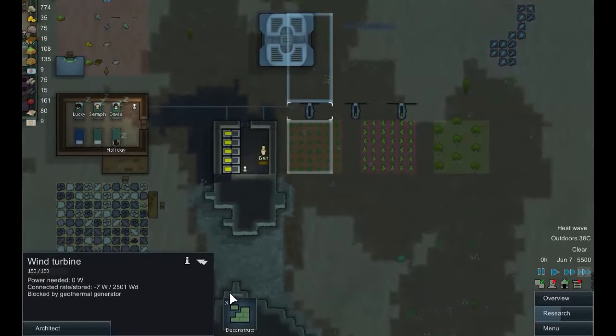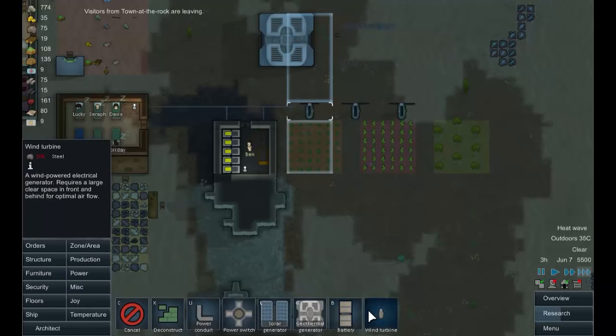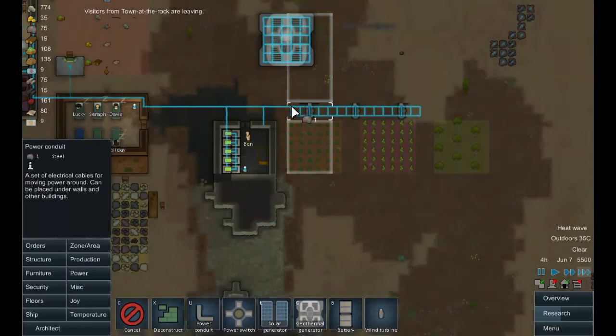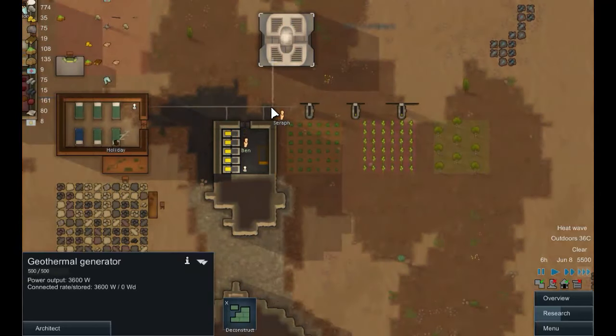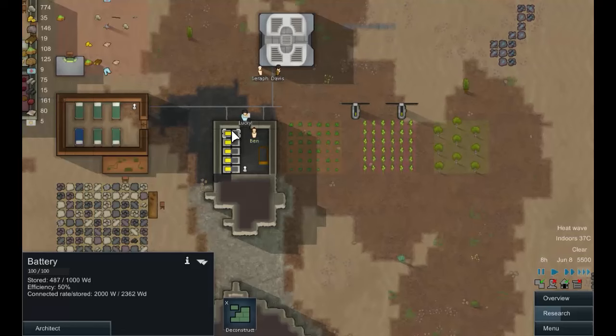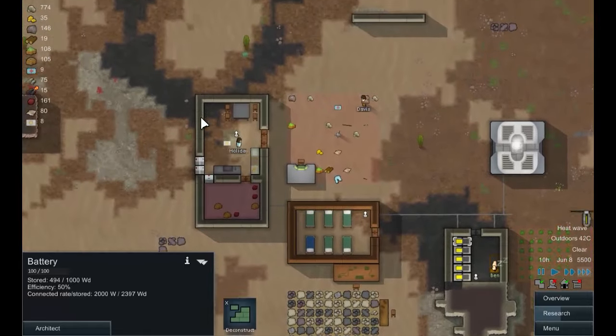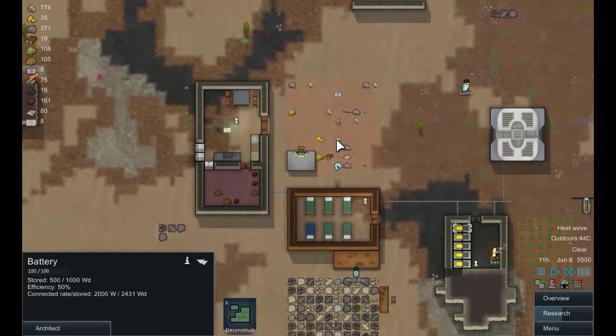We need to get rid of this — so deconstruct that. What we'll do is we'll replace that with a power conduit, and we need to put power conduit down there as well, because otherwise this does nothing. Yeah, those are filling up nicely. As soon as we get Ben recruited, we can get him out and get that sorted out. In fact, thinking about that, let's make another building here.